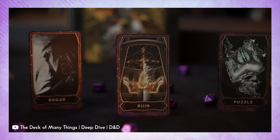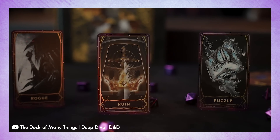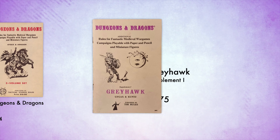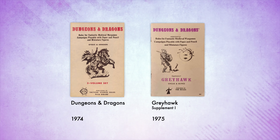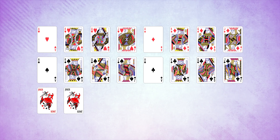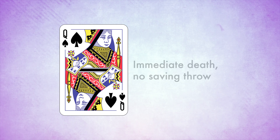Let's start with a quick history. The Deck of Many Things is a powerful magical deck of cards which will bestow either penalties or bonuses on the user depending on which card is drawn. The deck has been part of the game since almost the very beginning, making its first appearance in the 1975 Greyhawk supplement — the second D&D release ever published. Here the deck was made up of 18 cards from a standard deck of playing cards, without individual names, and with pretty straightforward effects.